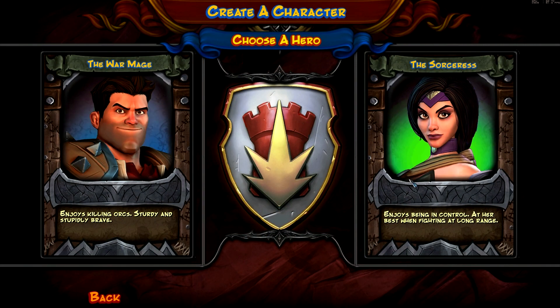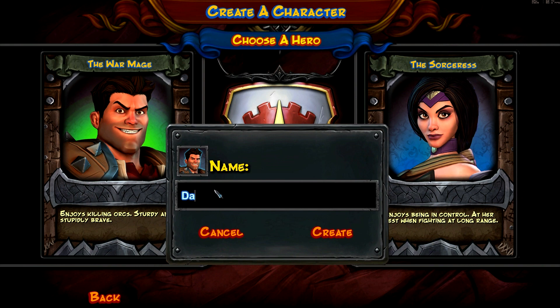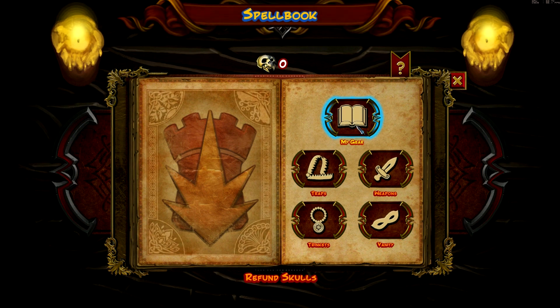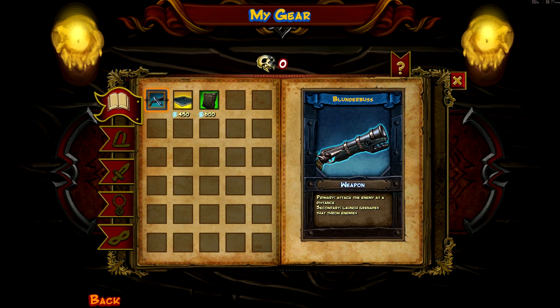I'll show you how it works. So you choose between one of two characters — this one is more ranged, and this one is more hand-to-hand, close range. He's got muskets and those kind of weapons. I'll show you in a minute. Let's call him Daniel. Now I want to go in and see my spellbook. So this is the gear I have right now. I've got this blunderbuss, kind of like a little culverin — a hand cannon — and it has jaws attached to it. It launches grenades that throw enemies. Attack at a distance and then launch grenades. So it's got two attacks.